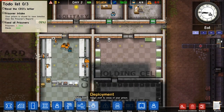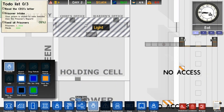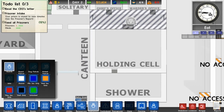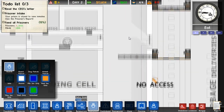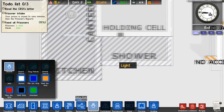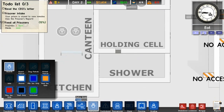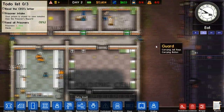We've got deployment sorted. Bureaucracy - deployment, guards. Let's put a guard there. So we want one guard here at all times, one guard here at all times. The road gate is open. We want two guards here and two guards here for now - that should keep it fairly safe. Then they're not milling around out the front. We don't have too many maximum security prisoners. So now they're coming in and actually doing their job.